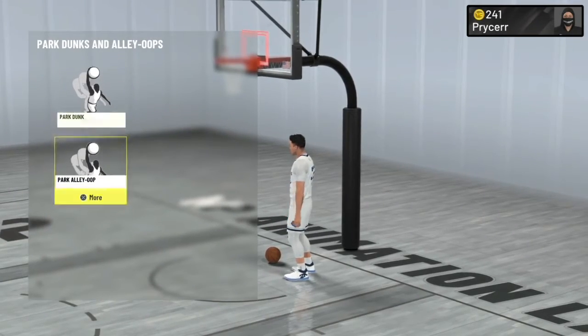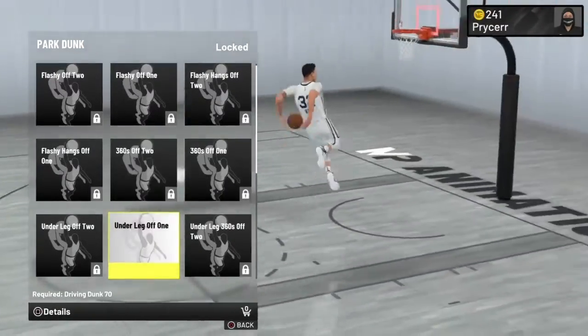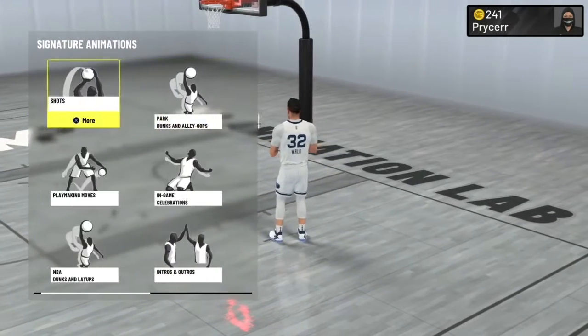Park dunks also help you. You need a 70 driving dunk to get park dunks - that just means flashy dunks. Those aren't the best dunk animations in my opinion.